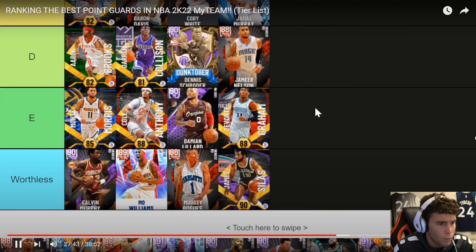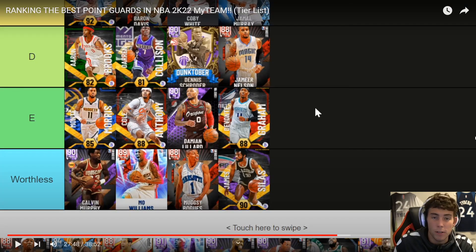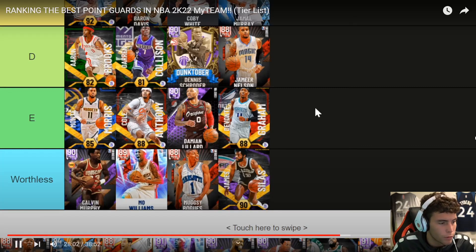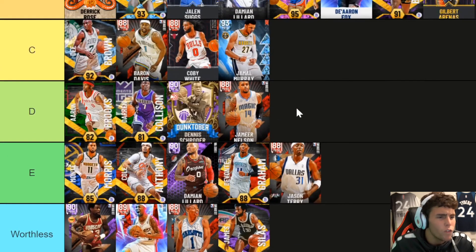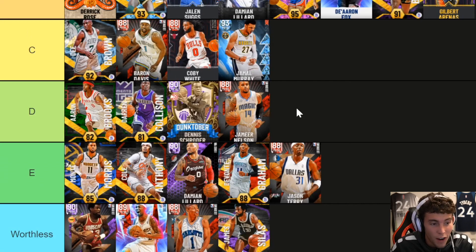James Silas — he is so bad. What is he doing on this list? He is genuinely useless. Why are we even talking about James Silas? He's terrible, and that's not an exaggeration — he is horrendous. The Diamond Jason Terry though — I'm intrigued to see where DBG puts him. Jason Terry you can score with. Move him up to D tier — E tier is disrespectful. Jet is fine if you get him in draft mode.